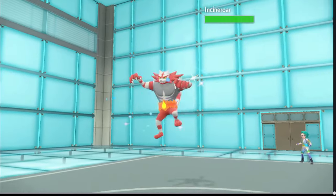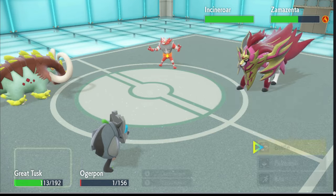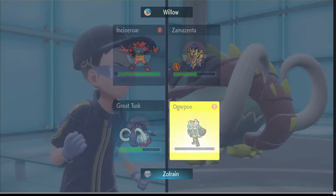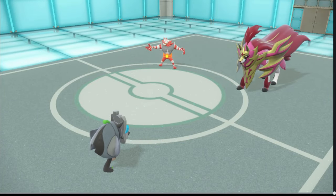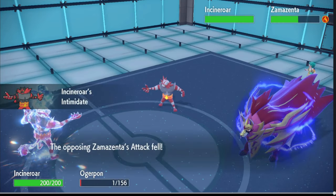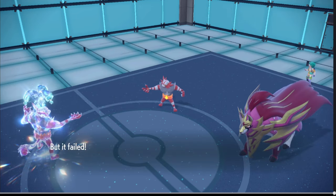There's Incineroar. Lowering my attack is kind of rough. What's rough is my Dialga in the back though. I have Incineroar though, so I'll be fine. If I did get it, that would have been huge. I'm gonna go ahead and do this — because I have Incineroar in the back so I might as well. Yeah, I don't get it, but that's fine.